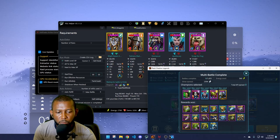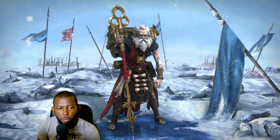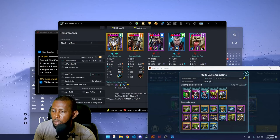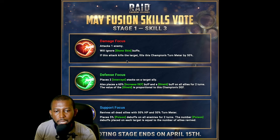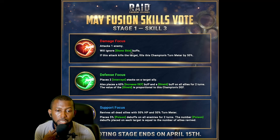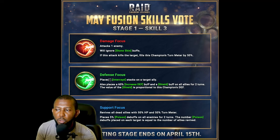Now let me explain a bit about Vault Keeper Wickswell's skill options. Tomorrow when voting opens for his skills, take note he has a unique buff we've never seen in Raid before — he's the first champion coming with this buff. For the damage-focused A3 option, he deals damage to one enemy, ignores stone skin buff, and if the attack kills the target, boosts his turn meter by 50%. For the defense-focused option, there's this new buff called Intercept — it places two intercept stacks on a target ally.